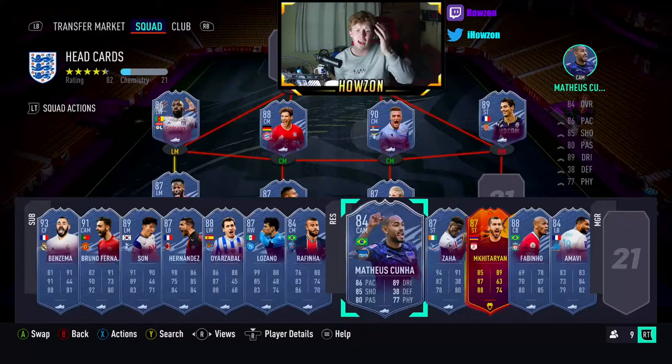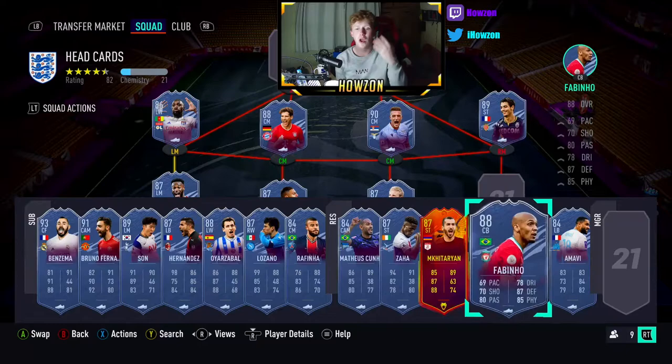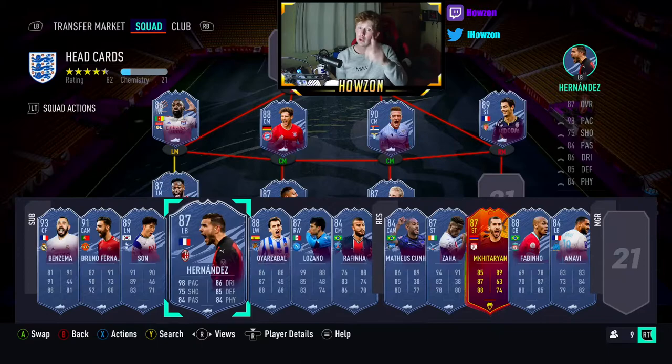Looking at this guy right here — Hertha Berlin just aren't cutting it this year. So are they really going to get an inform on this guy or even a four-win streak? Probably not. Jordan Amavi — no. Fabinho — no. Zaha — a gamble. There are a lot of gambles in here. Are you ready to pay the gamble price and take the rewards, or take the loss from it? Please do this smartly.